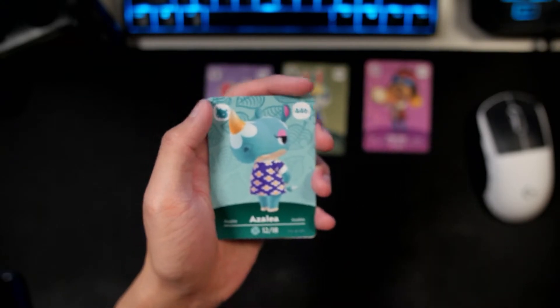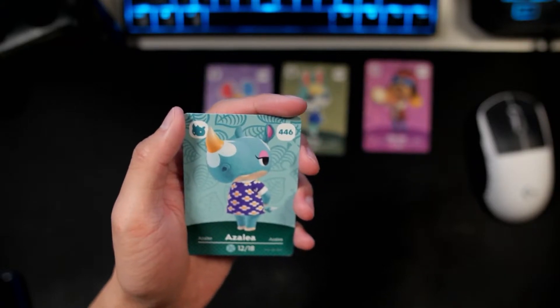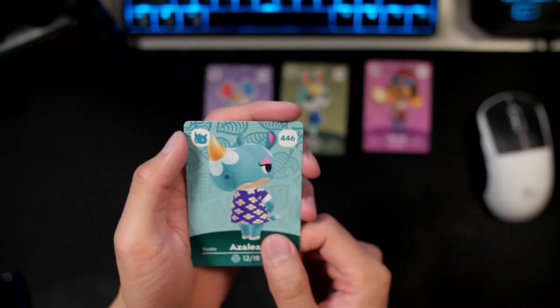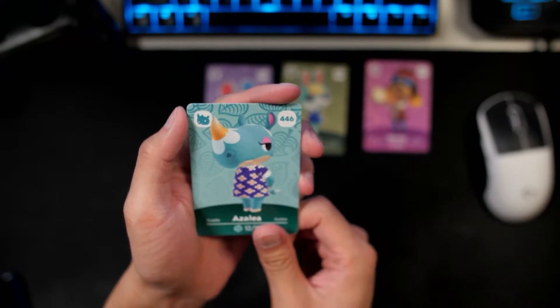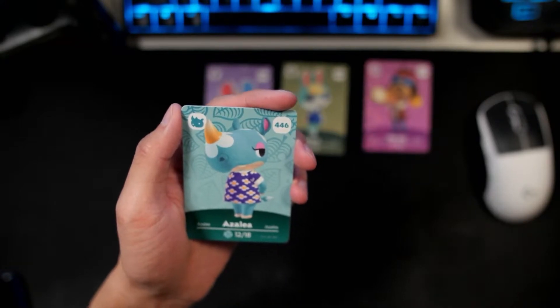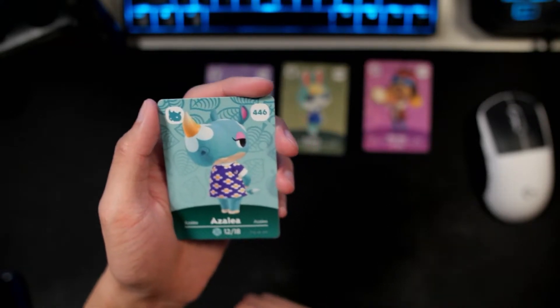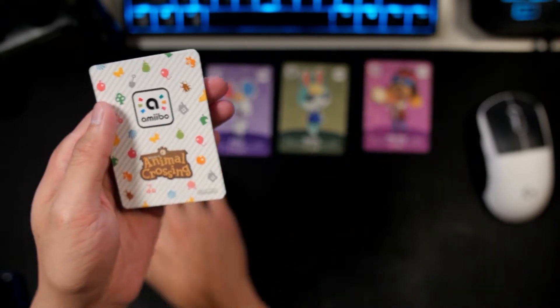Pack three, we got Azalea as our fourth card. Azalea is just an all right villager for me. I think she looks really cute, but otherwise she's just, you know, all right. I forgot where I ranked her on my tier list — I think it was D or C tier. I apologize, Azalea lovers. I'm going to go ahead and put her over here.